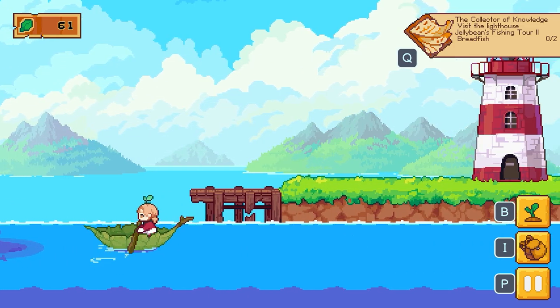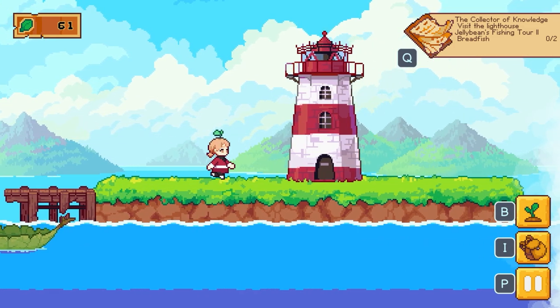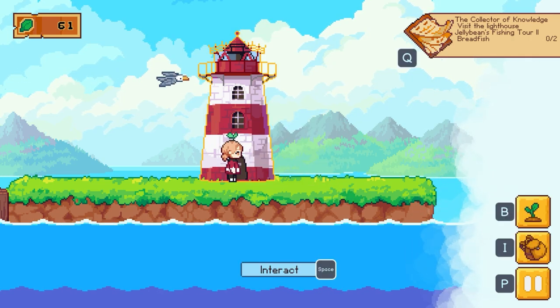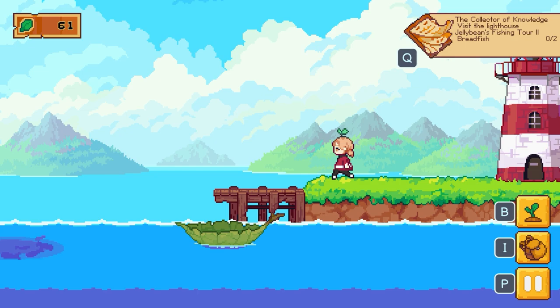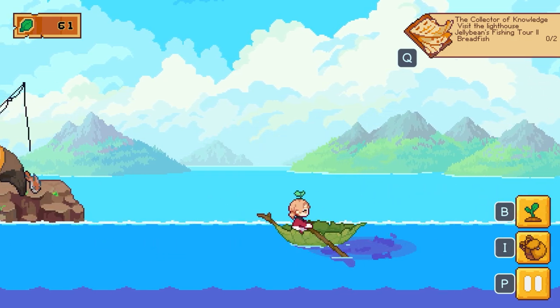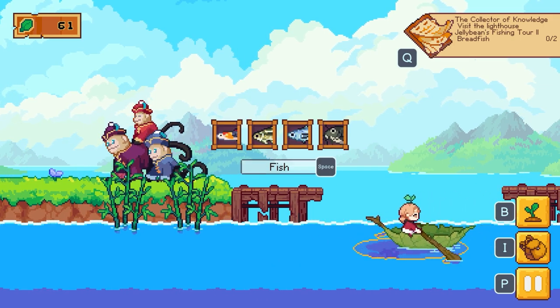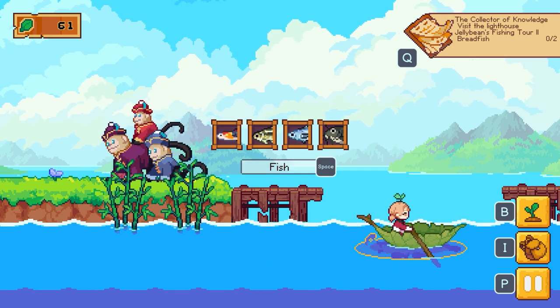It says Visit the Lighthouse, and I'm pretty confident the lighthouse is here, but we need 250 — that's on the top left — 250 generic units of currency which we just don't have. So I'm going to go for fishing. There are two modes: simple mode and normal mode, and I'm currently on normal mode.